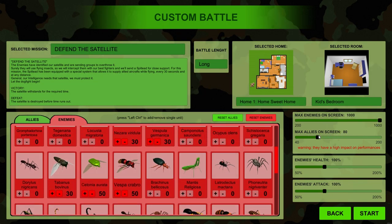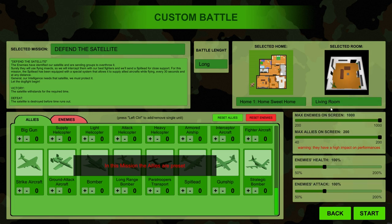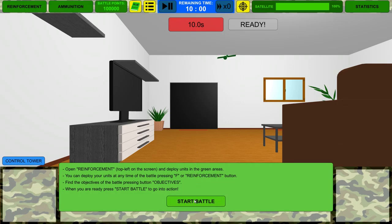Let's increase the enemies on screen. I think the best area for this would be the living room, because it's a big space, so we're gonna have some room to move around and maneuver. We might be able to jump in and control some of the flying units. The battle length is gonna be long. Let's start battle.